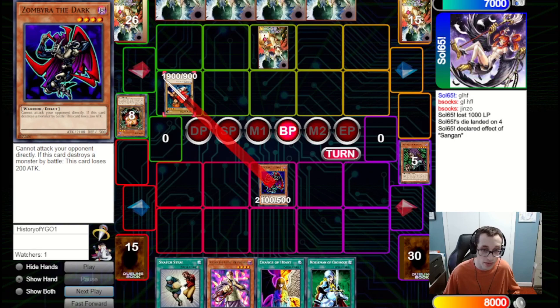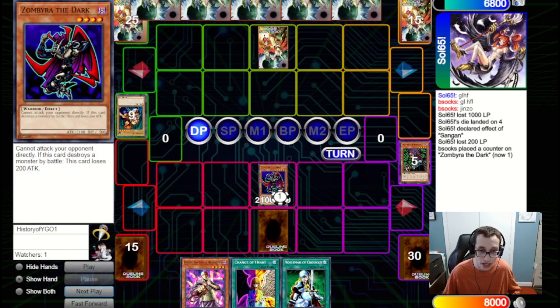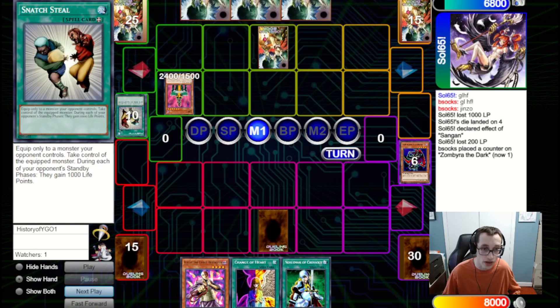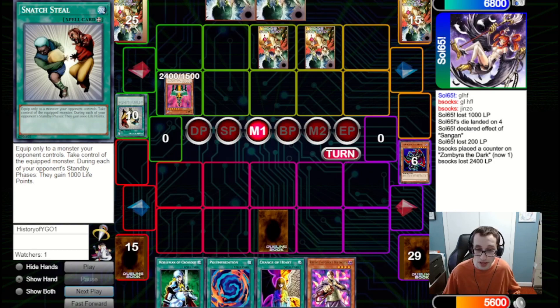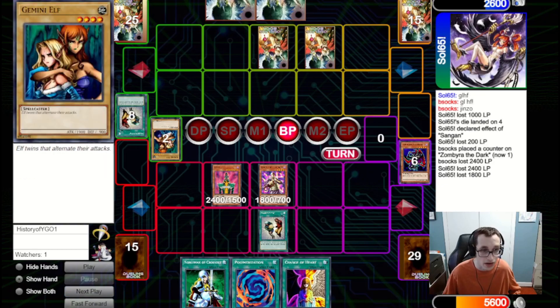We summon Zimbire and luckily it clears the Gemini Elf, dropping down to 1900 — basically a Gemini Elf equivalent. We set Snatch Steal to play around a potential big push, since it'll die to spell and trap removal anyway. They fire Snatch Steal of their own, tribute their monster over for a Jinzo, and hit in for 2400. Main Phase 2 they set another card and pass. We draw Polymerization, which is pretty good, though we don't have materials yet. We fire Snatch Steal on their Jinzo and get really aggressive, dealing 4200 points of damage, also banishing their monsters from the graveyard.